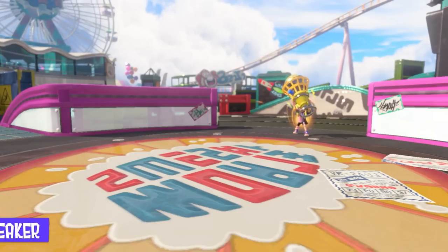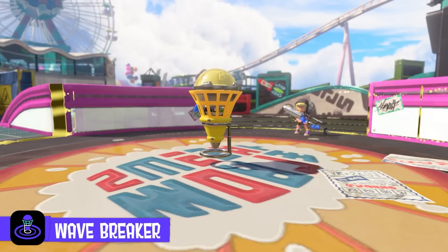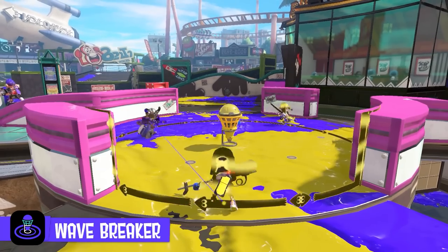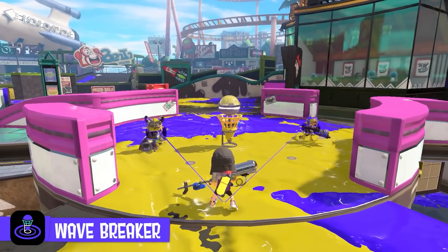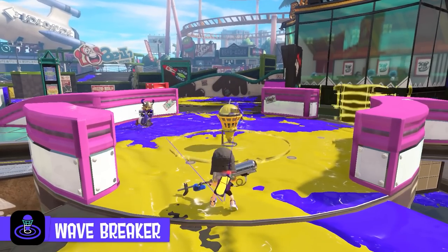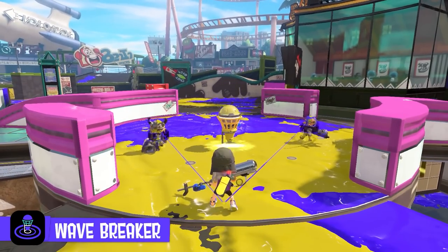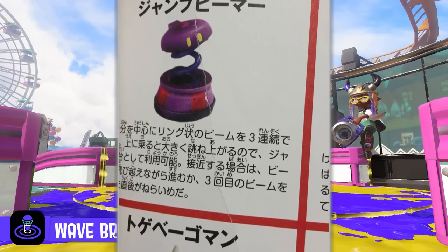They then show the Wave Breaker, used by an E-liter, which deploys a contraption that releases shock waves. Enemies can jump over these waves, but if they fail to do so, they'll take damage and also have their location marked like a point sensor. The opponents here seem to die after three hits, so it seems each individual wave does at least 35 damage. This special really reminds me of a certain enemy from Super Mario Galaxy.